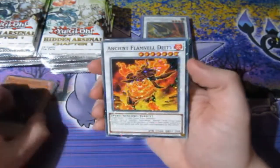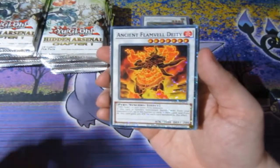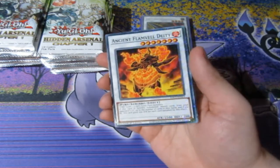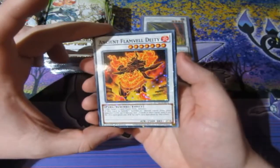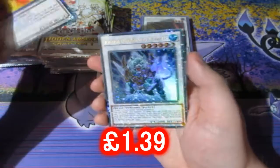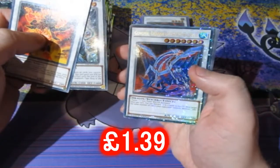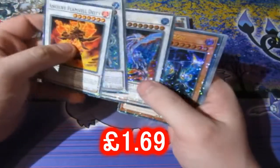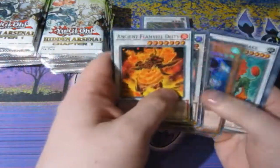Pretty much, in the UK the Dual Terminal rares are our concept of Jewel Terminals — you'll see in a minute. This is what I call a Jewel Terminal rare — oh, glittery! It's like a starlight rare and a prismatic from the Battle Pack era. We got Ancient Flamvell Deity in the ultra rare version, Tiger King of the Ice Barrier, Dragon of the Ice Barrier — very nice — and Battle Dragon. So you get four of them altogether: three ultra rares and the standard prismatic.